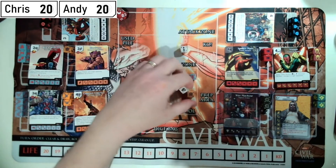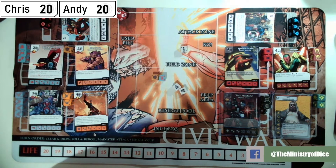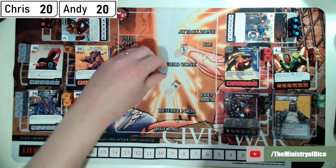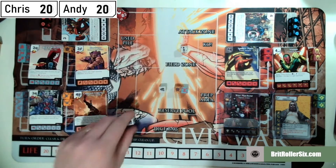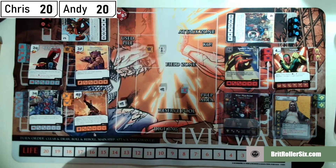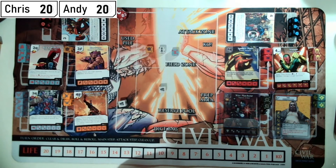Andy re-rolls and gets some good results. He fields a sidekick, pays the fist to field Hawkeye — who spins my sidekick to level one — then fields Black Widow, giving his other character dice plus one attack. He passes priority.